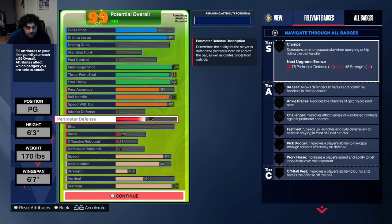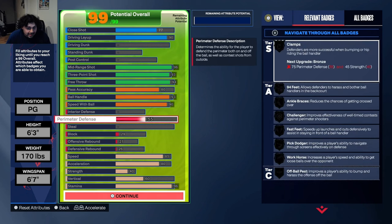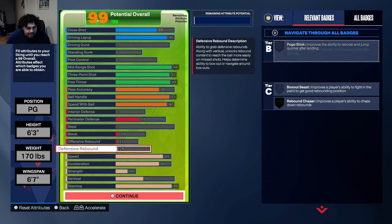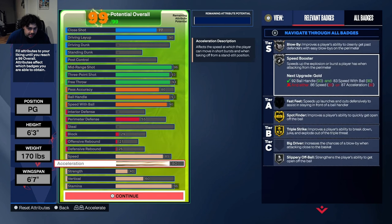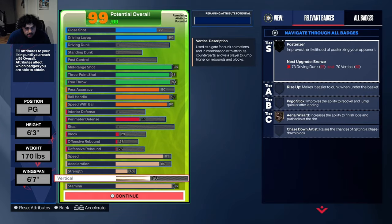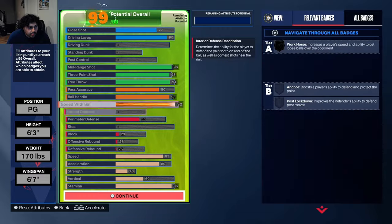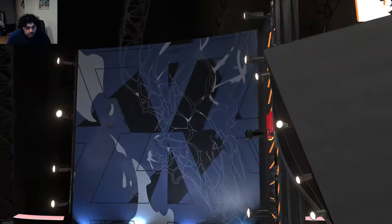55 perimeter defense — doesn't matter. This build has no defense at all. I get stops sometimes but in reality this build's defense is terrible. 85 speed, 80 acceleration — acceleration this year is honestly pretty much non-existent so I put it at 80. You get Speed Booster on Silver, Blow By on Silver. I went higher on speed to make sure I can get back on defense since people don't realize you have low defense. No vertical, no strength, and a 96 stamina — that is this build.